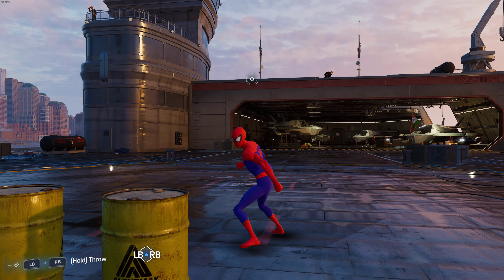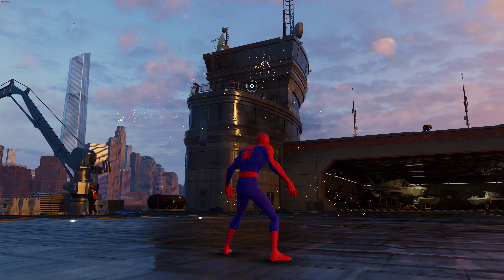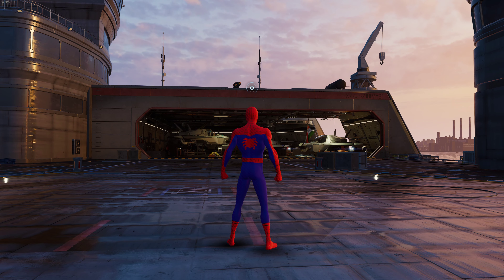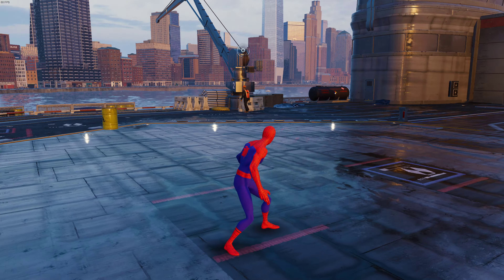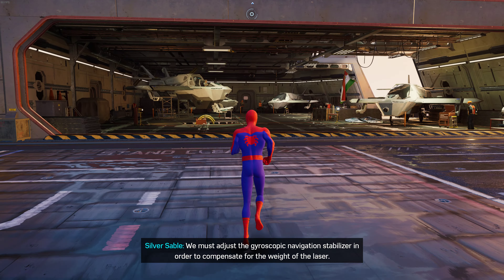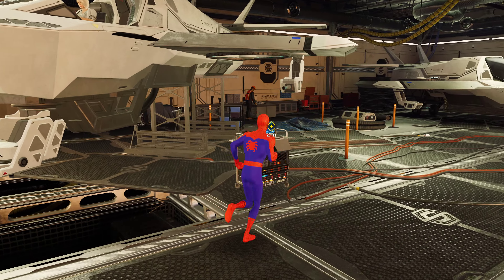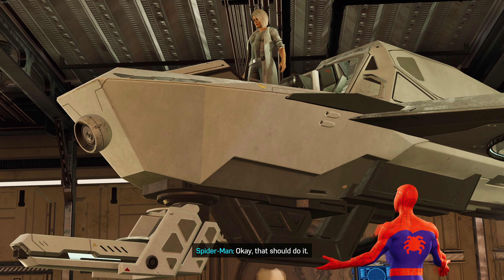Spider-Man enjoys the target shooting — one guy is cowering, here comes another one, nice shot! He exclaims this is how modern militaries do speed shooting and asks for one more round. Sable calls him a child, and he replies that they're all children on the inside. The sequence wraps up and Spider-Man moves into position.